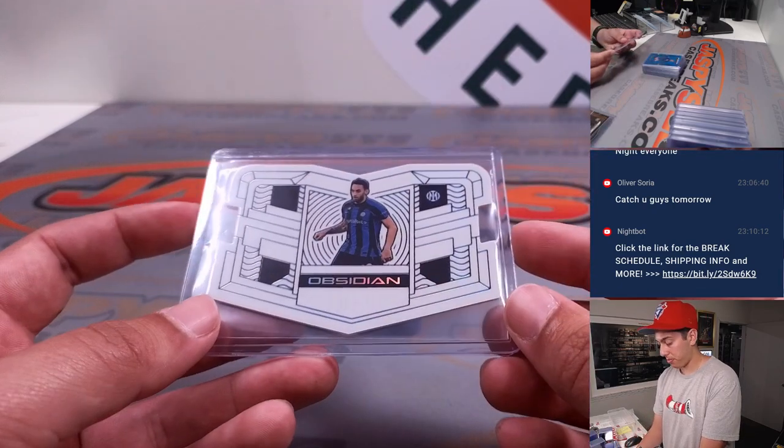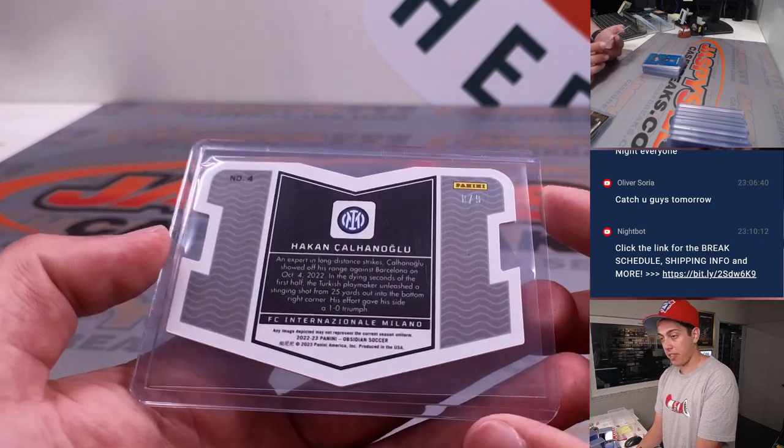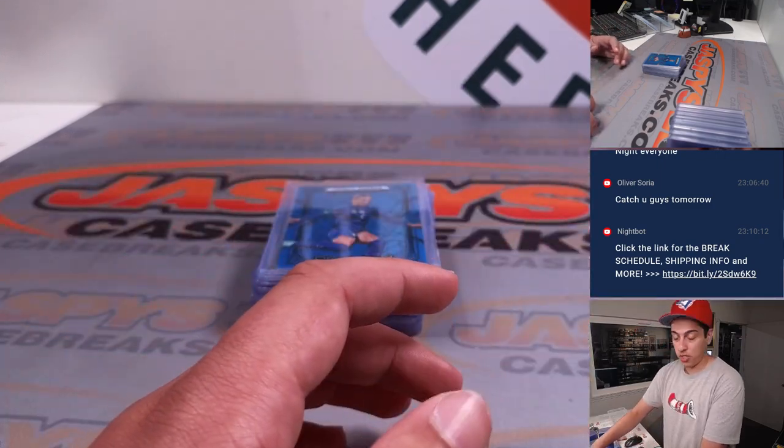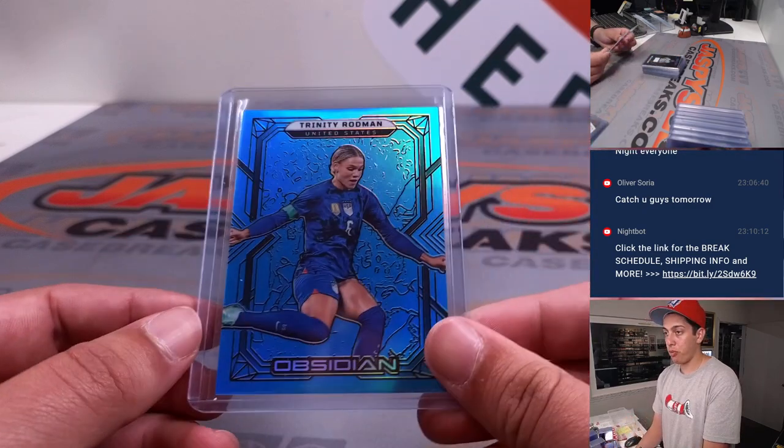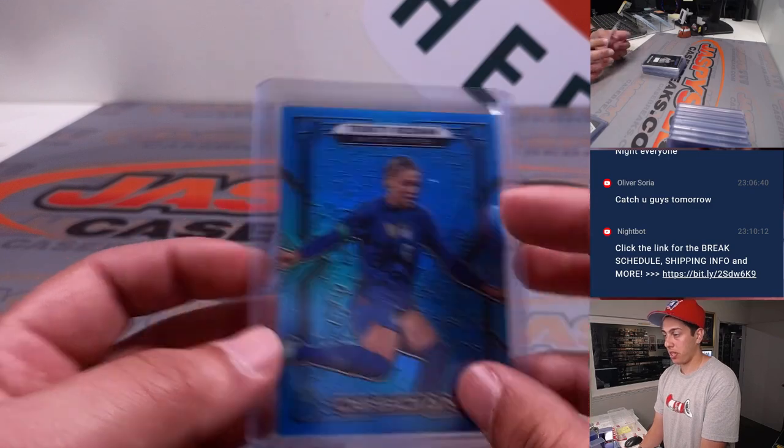Then we did hit a white Contra of Hakann out of nine, going to H — so that one's actually going to Judd's spot. And we hit a blue flood Trinity Rodman, Dennis Rodman's daughter, one out of 12. Pretty sweet hit.